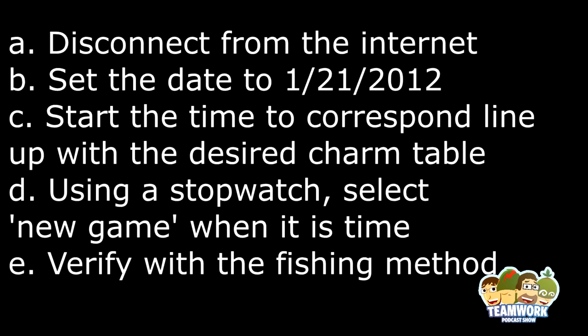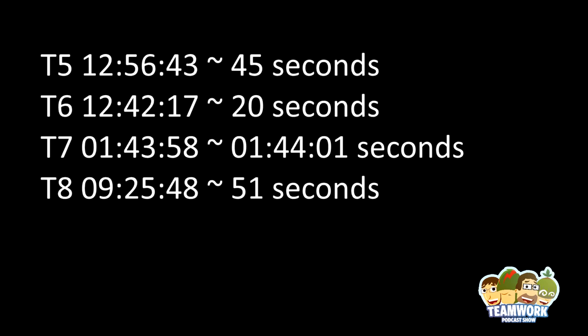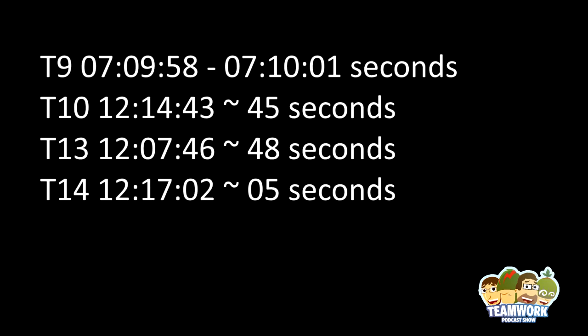So in any case, it's a fairly interesting process. We need to basically trick the Wii U into thinking that it's a specific time, because it's the time that the Wii U uses to determine what your table is going to be. On January 21st, 2012, as long as it's one of the specific times you're seeing here when you select a new game, that will be the table that you will get.